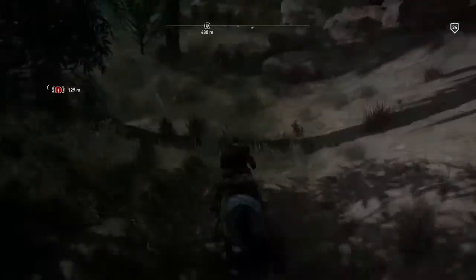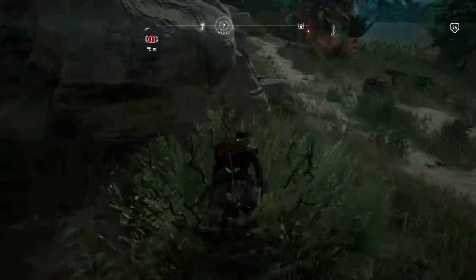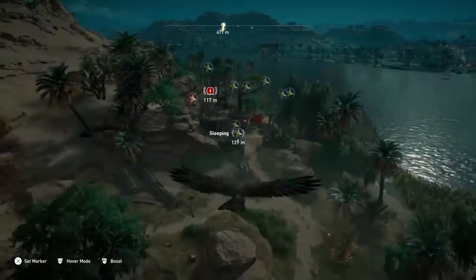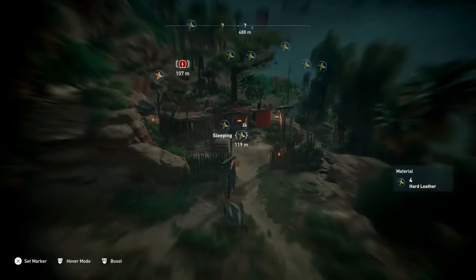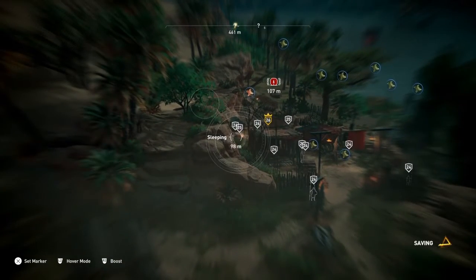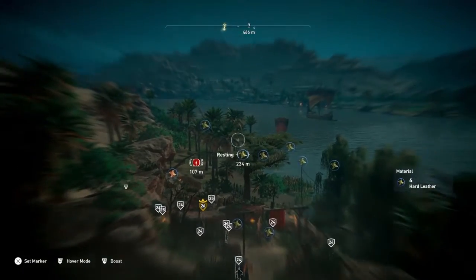When you get down here, just run right down this bit here and it will give you a good entrance to this place. When you get to here, send up Senu. You'll see there's an awful lot of bad guys around. There's a captain there and there's a treasure — that's what you have to find: kill the captain and get the treasure for the location.